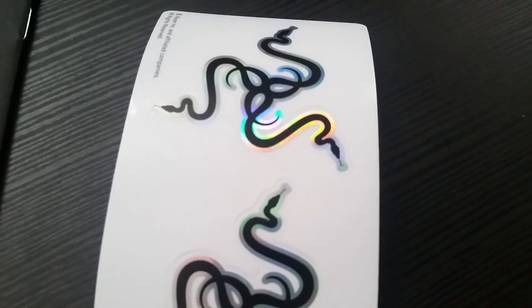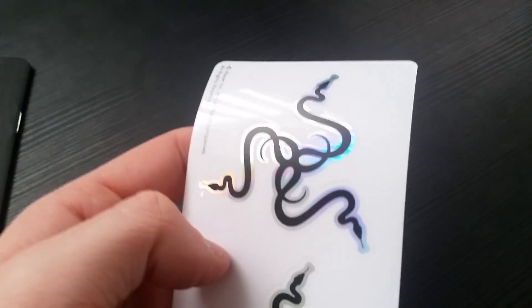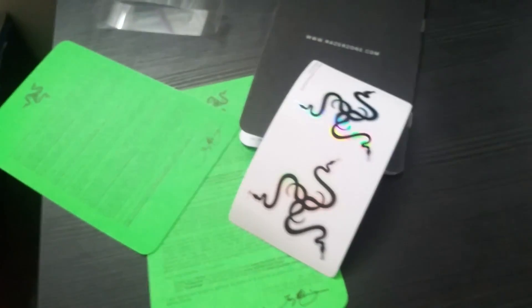We have some Razer Chroma stickers, which is probably my favorite part of the paperwork because these look really nice. We can probably put them on my PC, at least one of them. And there's all the paperwork — and there's the mouse, let's get it right here.